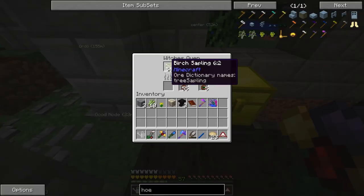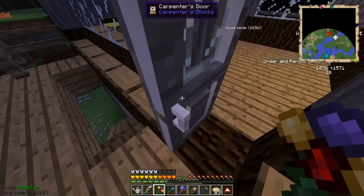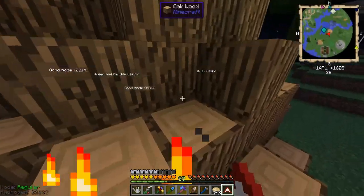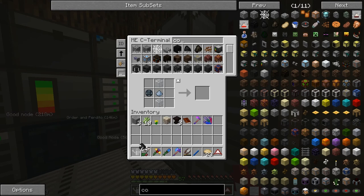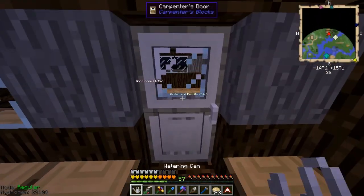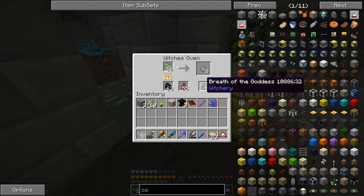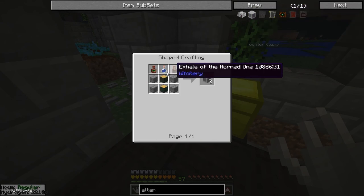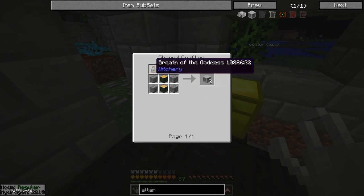I went and I chopped down a whole bunch of birch saplings and apparently forgot I needed to go get coal. We'll just take a stack of coal there. Because we need this stuff. If we go to altar, a lot of this stuff is blood magic except for this one. So we're going to need bottles of water, rowan wood, and stone bricks, along with exhale the horned one, and breath of the goddess.